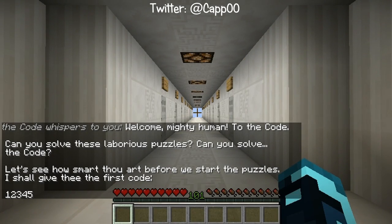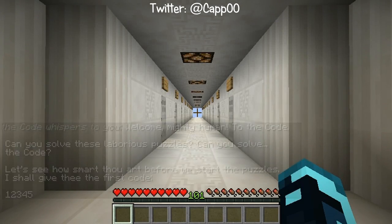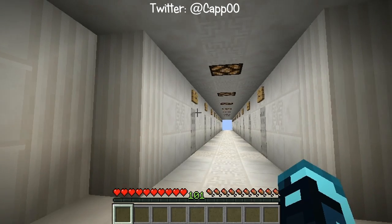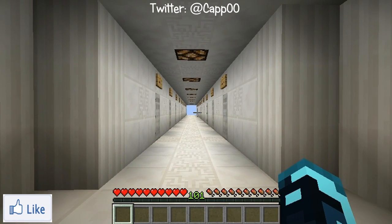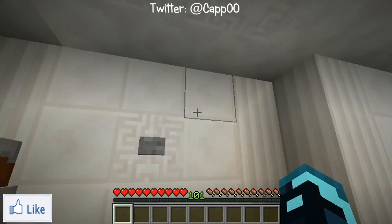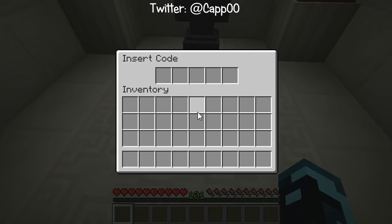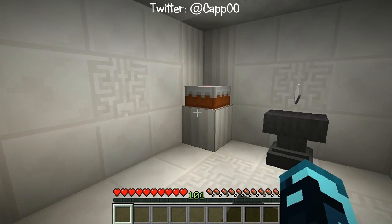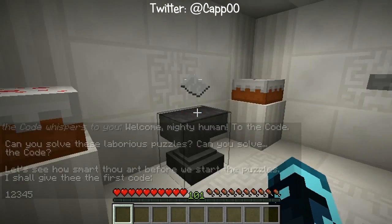What's up everybody, my name is Cap and welcome to The Code. This is a Minecraft puzzle map made by a guy named Jesper the End. I've already loaded it up just to get the rendering through, but I haven't done anything so this is all new to me. We've got a hopper — apparently this is where you can enter the codes. We got some cake. It says: 'Welcome mighty human to The Code, you solve these laborious puzzles — we'll give you the first code.'